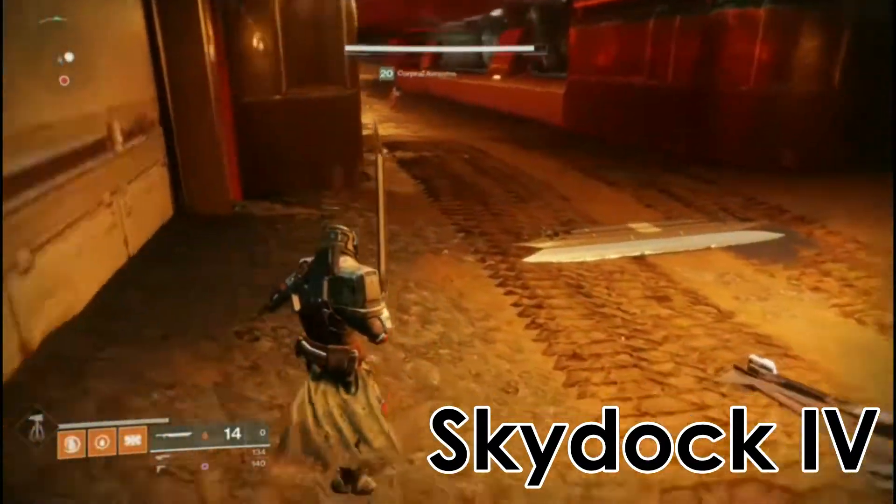Got to kill the rest of the enemies first — and a legendary engram, so definitely a benefit. You can pull legendaries out of these, which are fantastic. They won't drop above your light level once you start getting over that 265 mark, but they can help boost your average.